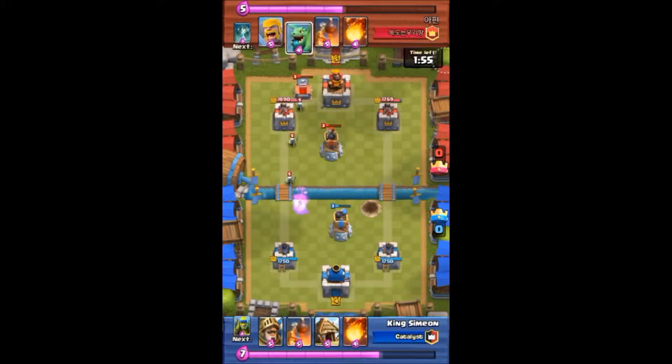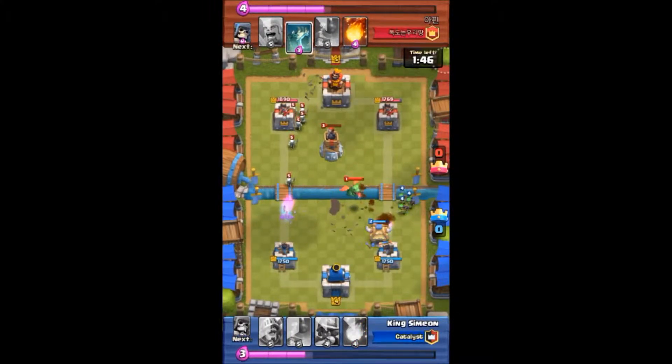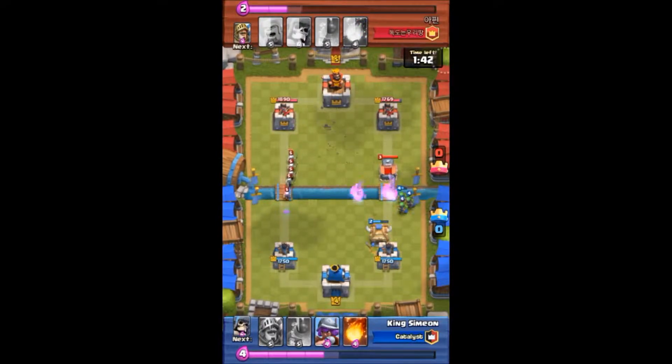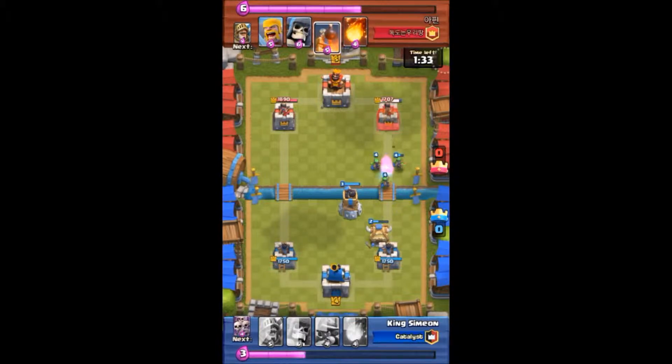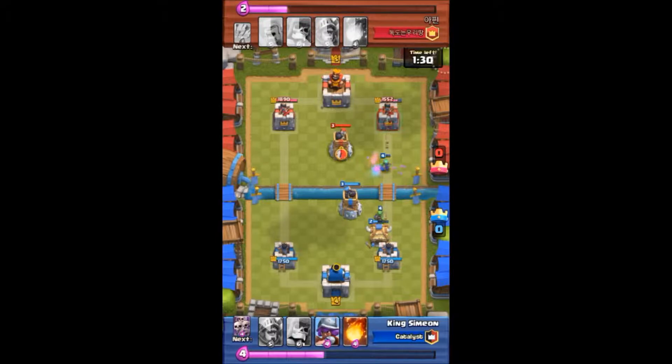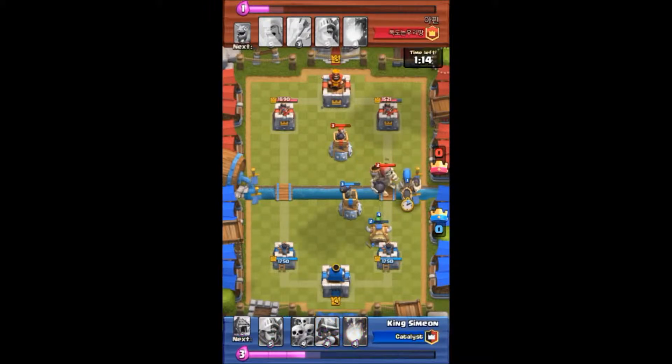After my Giant Skeleton expires, here he comes with the Baby Dragon. Air troops are really hard to deal with in my deck — I've got the Skeleton Army, Goblin Hut, and Musketeer for air defense, but everything else I have is ground. When I see a Baby Dragon I kind of panic a little, but I give it my best shot and hope for the best. There he goes with his Giant Skeleton — I counter with my Giant Skeleton with the Bomb Tower doing work.